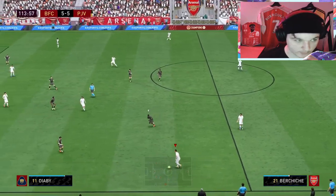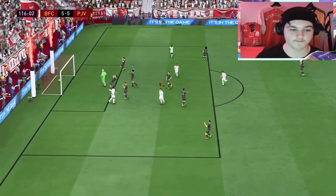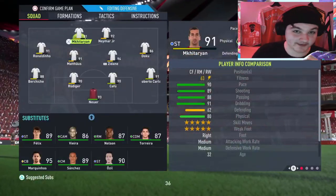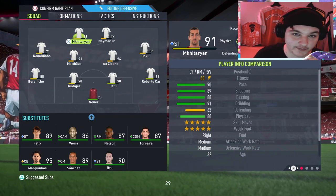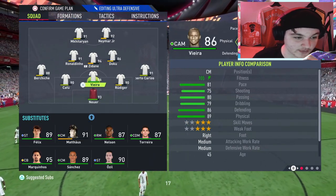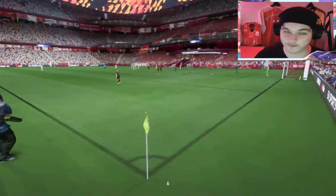Nice from Buciche. It's the 114th minute and it's 5-5. My opponent celebrated at 3-1 up and started passing around the back from the 65th minute, and the way we scored in the 70th was by tackling him during that. We've come from 4-1 down and we are currently winning — this could be absolutely massive. We sub on Marquinhos, Vieira for Zizou, and Doku comes off. Buciche has been absolutely incredible the full 120 minutes — done nothing wrong.